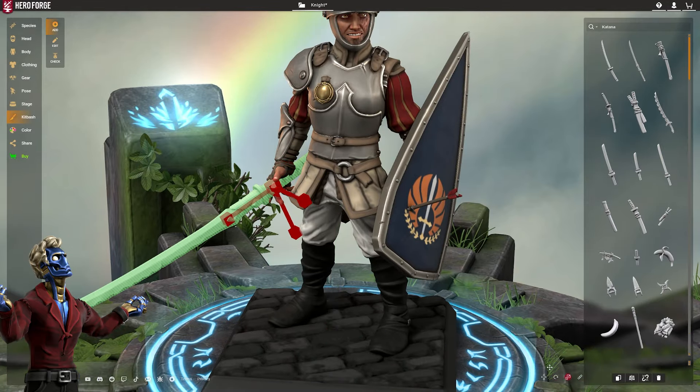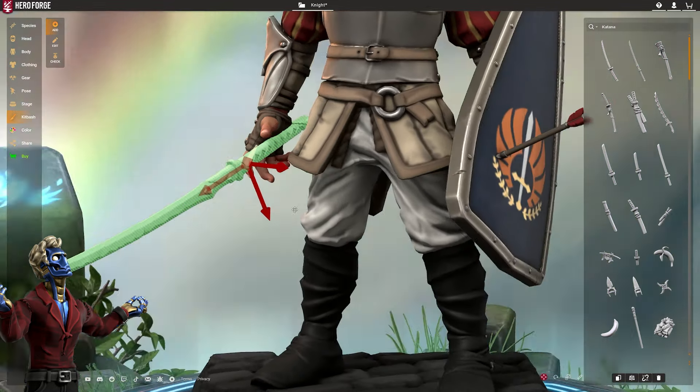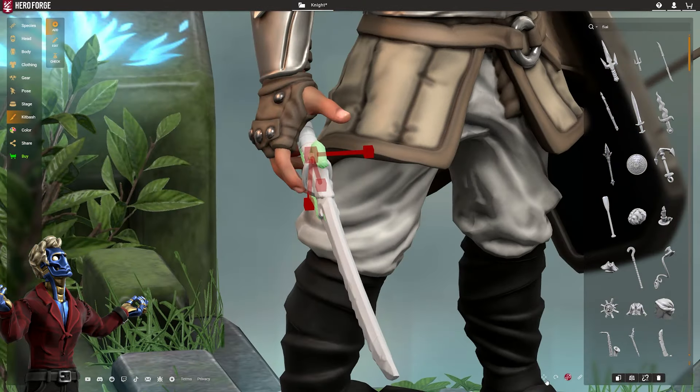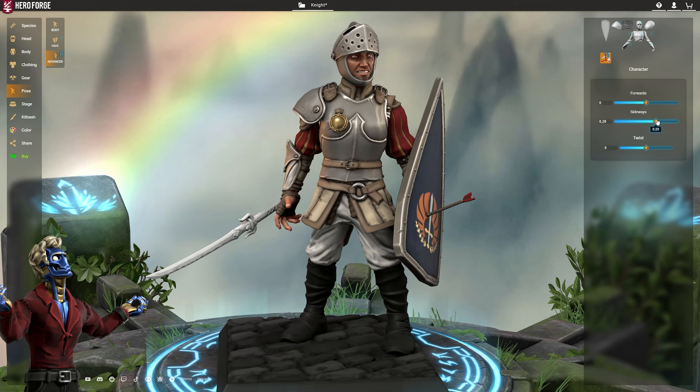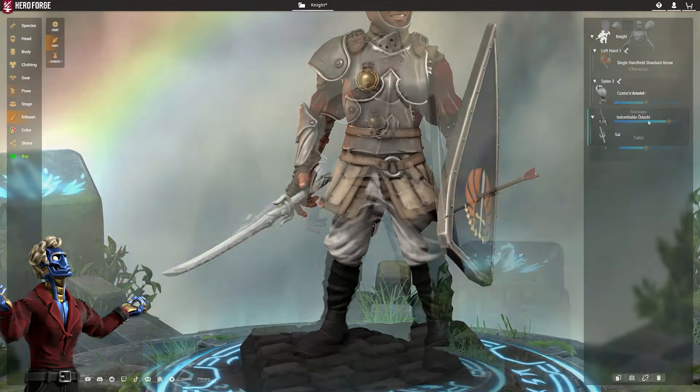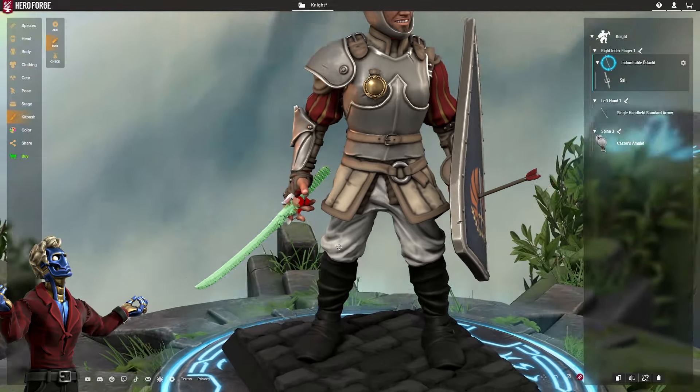You can spawn in any item from any of the usual Hero Forge menus — clothing, gear, hairstyles, whatever — resize, reshape, and rotate them however you want, and place them literally anywhere you want. You can snap on and attach any of these items anywhere you want, allowing you to glue pieces together and then scale and pose them in perfect sync with one another to create entirely custom items and objects of your own.